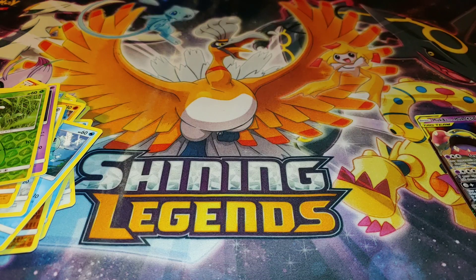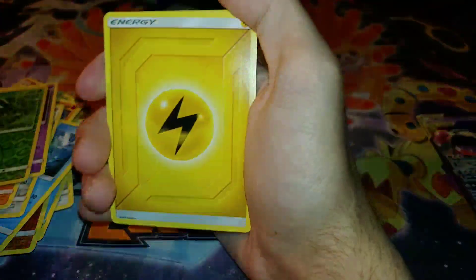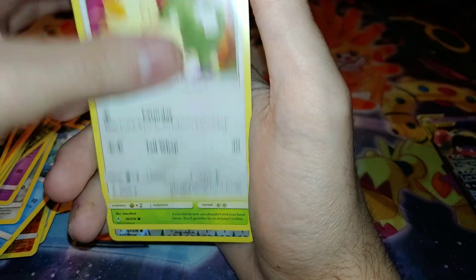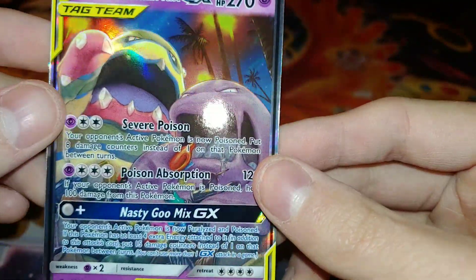Destroy the cardboard anyway you can because it's useless. I opened up the pack off camera just because it's a pain to deal with. Okay, last pack — maybe this will be an error pack and I'll get a hyper rare Charizard. Last pack: Lightning Energy, Lieutenant Sergeant's Strategy, Haunter, Dusk Stone, Slowpoke, Wooper, Sandile, Meowth, Grubbin. The reverse rare is Meowth, and the rare is non-holographic. But can't complain when I pulled a Muk and Alolan Muk GX.